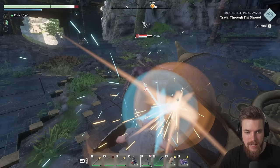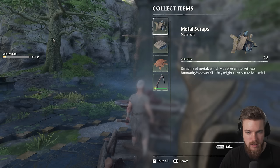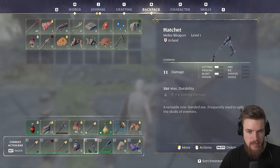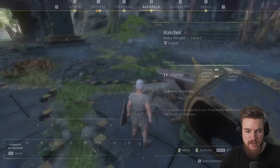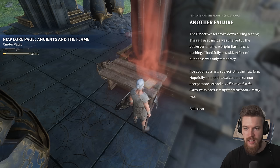We killed him in one shot. The second guy may have detected me by sound, so maybe I can get a sneak attack in — backstab damage! And then we stunned him. I'm going to finish him off with a two-handed weapon. He has a scythe — a melee weapon that does 11 damage, better against armored targets as it does piercing damage. There's another note here: 'Another failure. The cinder vessel broke down during testing. The rat I used inside was charred by the coalescent flame.'